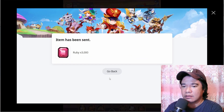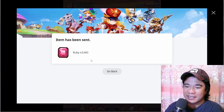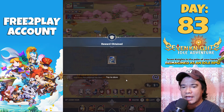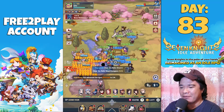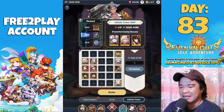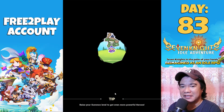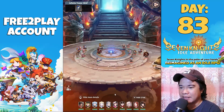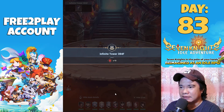We only have 3,000 rubies so let's go back. Today we will try the Infinite Tower. I haven't progressed much on it, but currently I am at stage 384, the 384th floor. Let's try this — these are the heroes I'm currently using, let's see if we can beat it.